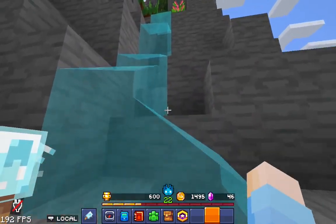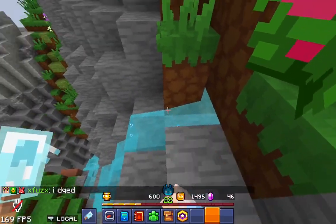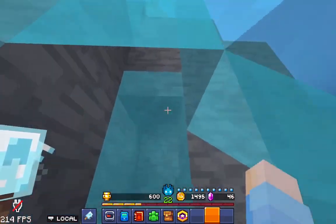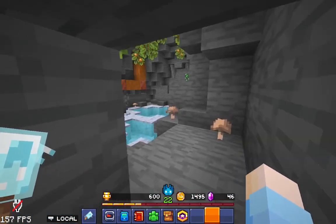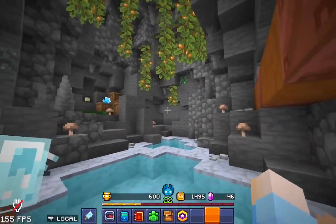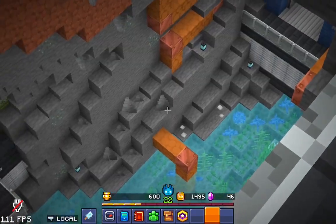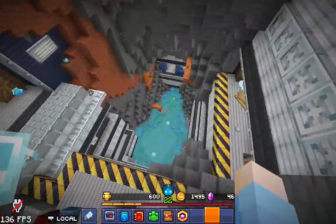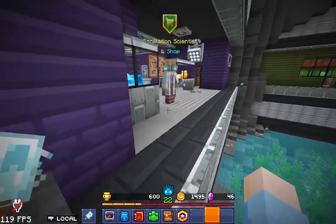Once you get up there, you just want to keep going up. You'll eventually find this kind of hole, and then you'll find a new place with a crystal. If you keep going down, you'll find a big area with a lot of crystals. Basically, if you jump down and go over here, you find this.